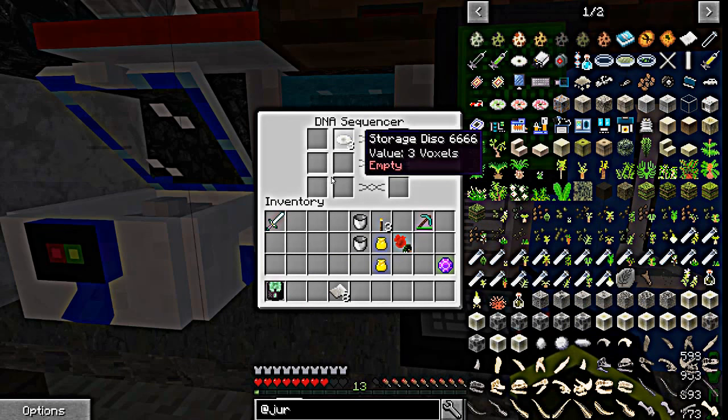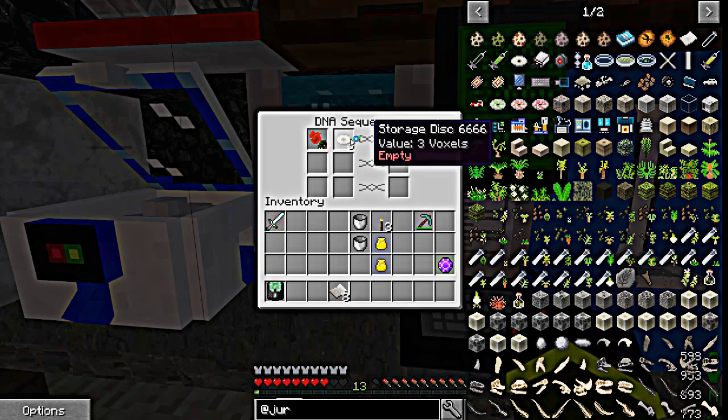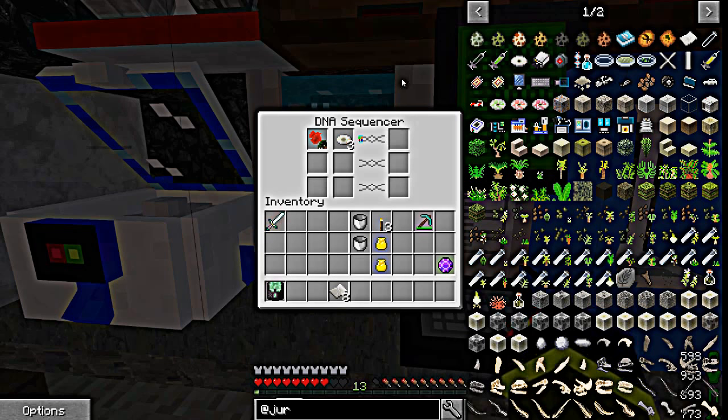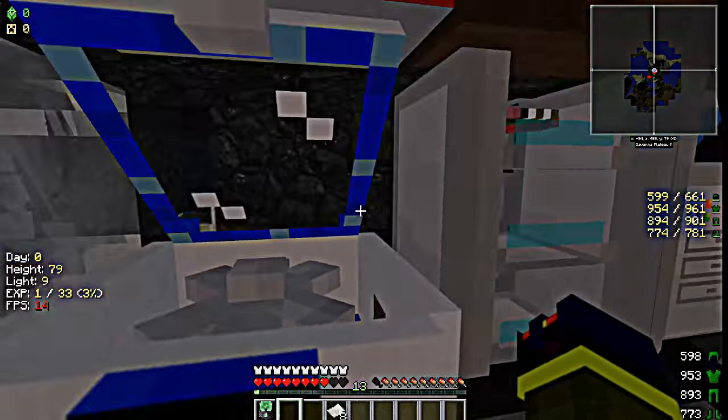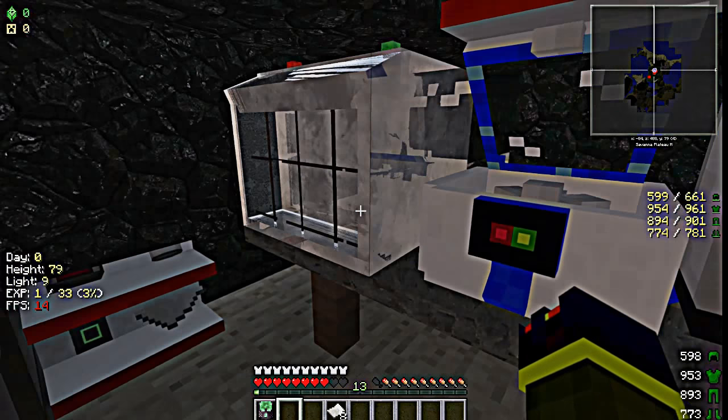After you get your DNA synchronizer made, you're going to take your blank data disk and put it in the second slot. Take your tissue and put it in the first slot. You'll see it start to go — it goes real slow, this part just takes forever. After it gets done, the data disk will move over and you'll have some DNA on it. You need to get 100% DNA — not all data disks give a lot; some give 10%, some 30%, some 80% or 90% — it's random. I'd say make at least three data disks to start.